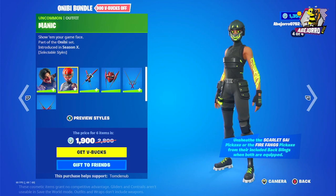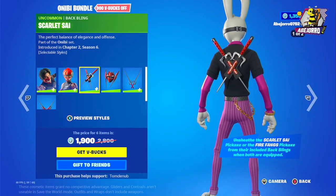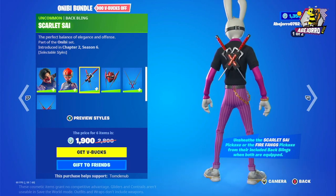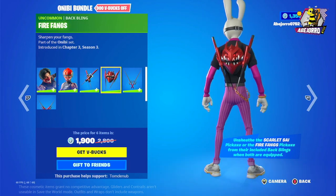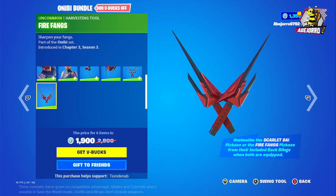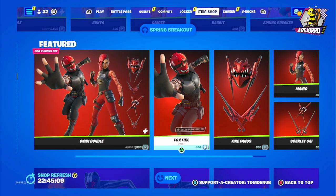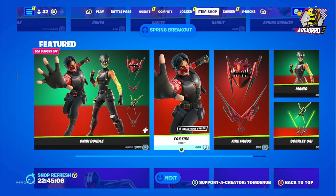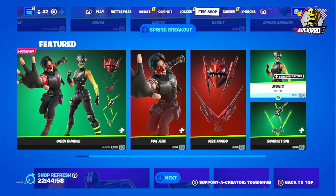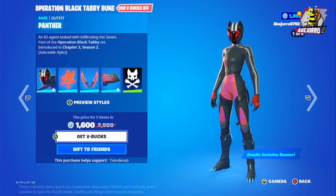The fourth style was recently released. And this is the Scarlet Say back bling. There are two back blings and two harvesting tools in this bundle: the Scarlet Say and Fire Fangs. The price of the bundle is 1,900 V-Bucks. Separately: Foxfire 800, Fire Fangs 600, Manic 800, and the Scarlet Say 600 V-Bucks.